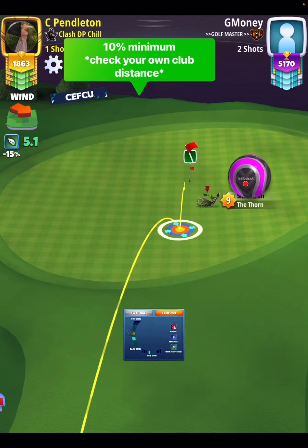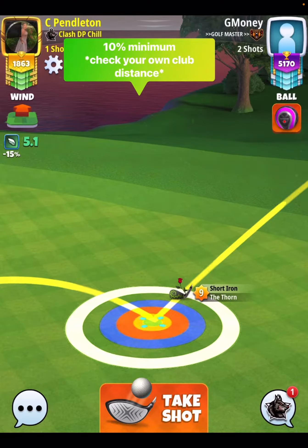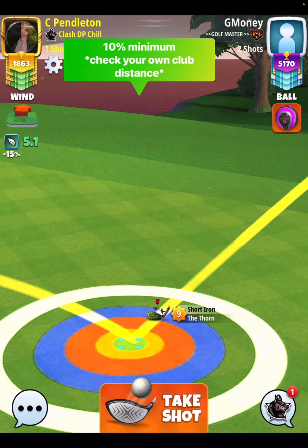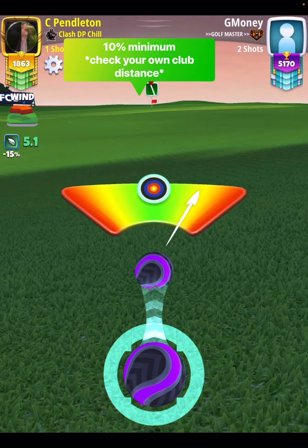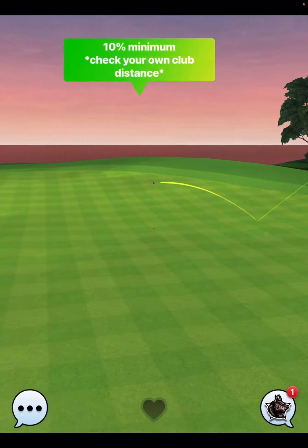We're all going to get different yardage on the drive, so you've got to make sure you check your own club distance when it comes to this shot. The one bar of side spin to the left was crucial — it was needed to drop it. My first time in practice I did not put any side spin to the left and I missed it to the right. So again, two for two in real mode with perfect shots, and one for one here in practice mode, so hopefully this plays pretty consistent for you.